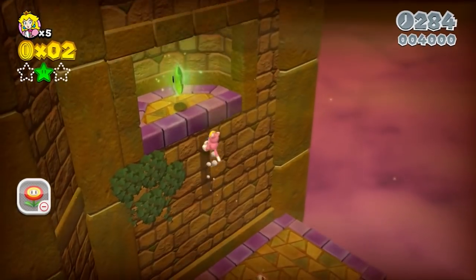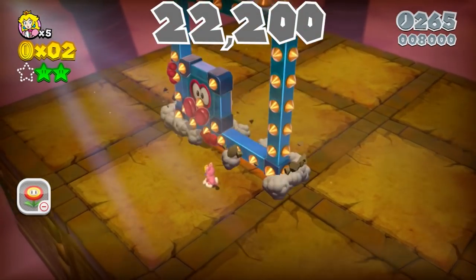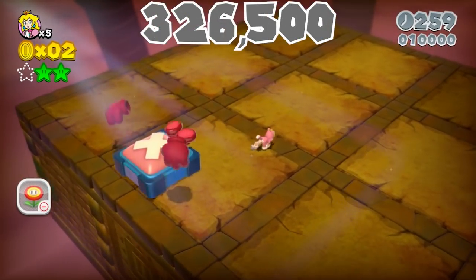Five Castle has two green stars we can get, one we can't, and a boss fight — 22,200 points here. That means we're going into World 6 with 326,500 points.